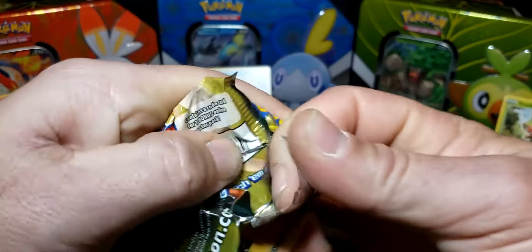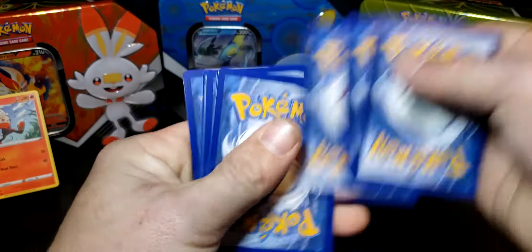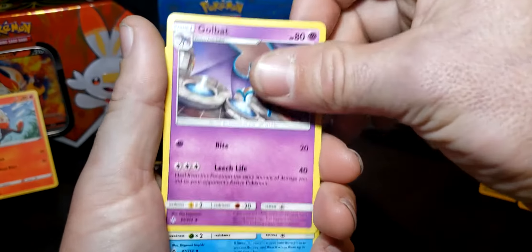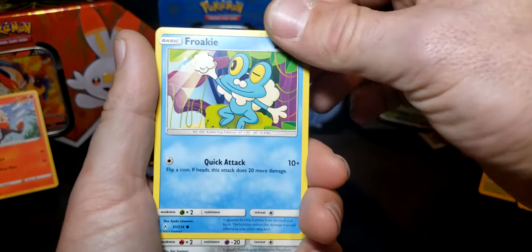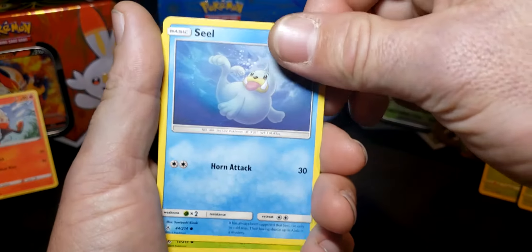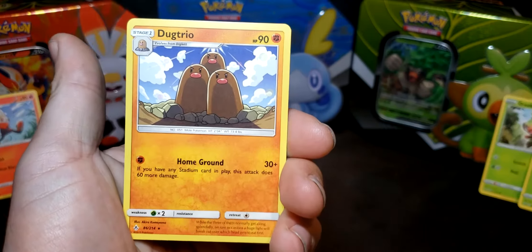Last Unbroken Bonds pack: Leaf Energy, Golbat, Tentacruel, Pokégear 3.0, Porygon, Froakie — that's a nice one — Heracross, Seel, Bellsprout — we got the reverse Meowth and the dog trio tag team.